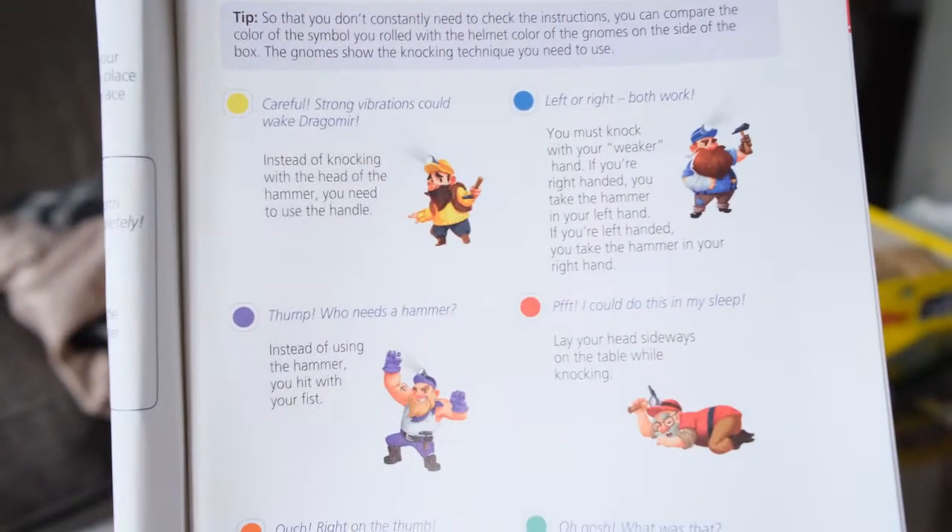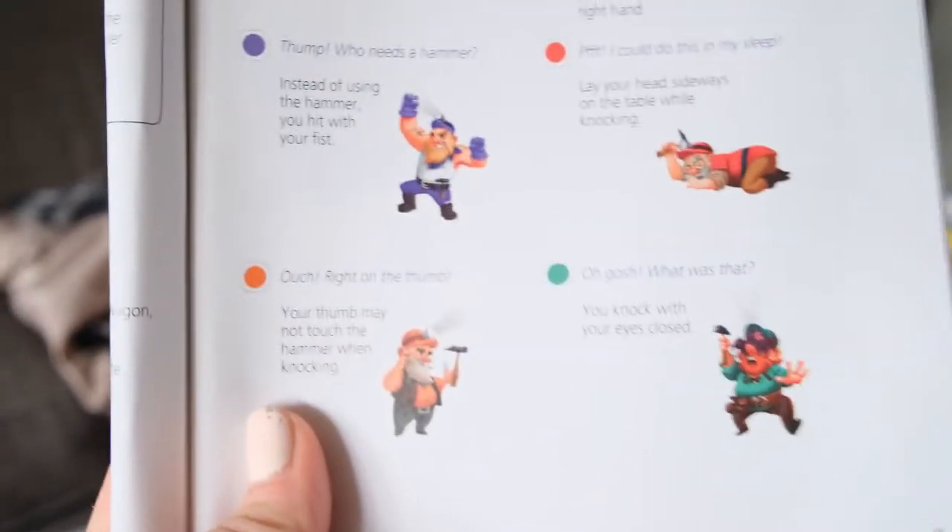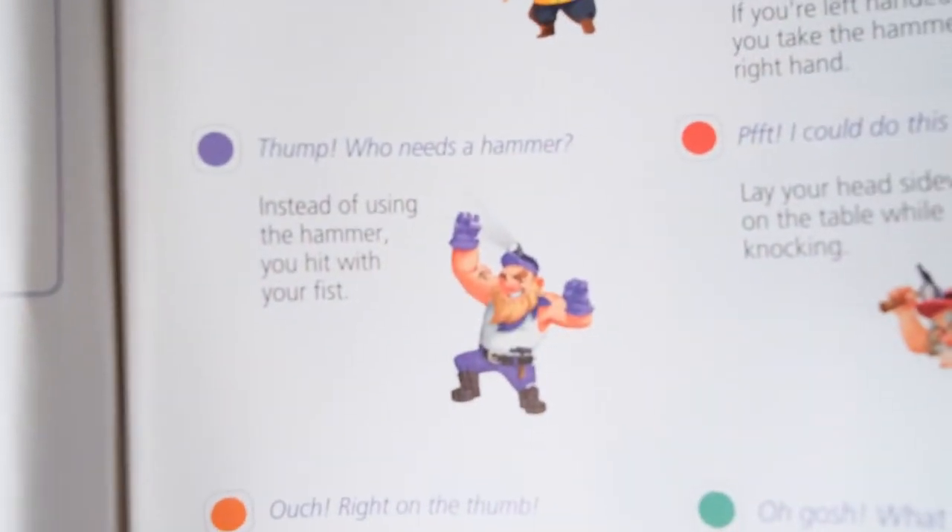If you want a little bit more variety added to the game, you can include the dice. It has six different colors on it, and depending on the color you roll, you will have to hit the box in a silly or difficult way — one might be doing it with your eyes closed. Once a player fills up all four wagons, this will trigger the end of the game. The round will continue until the last player is done, and if there's more than one player who's finished their wagons, the win will be determined by how many task cards have been accomplished. That's the basic idea behind Hammer Time.